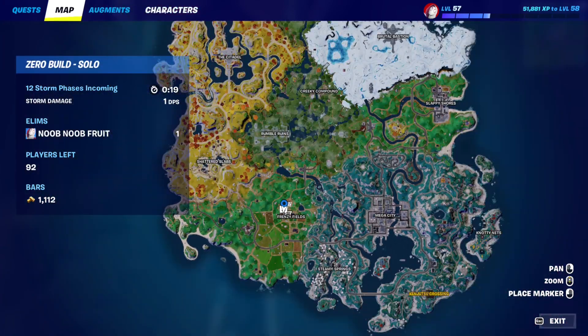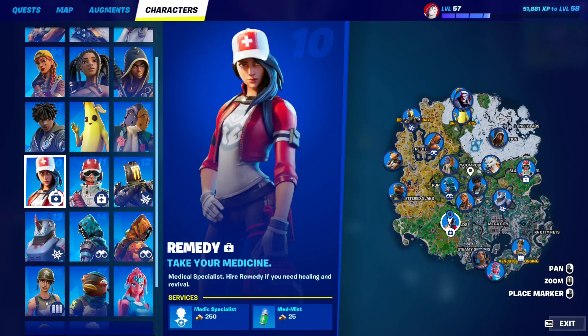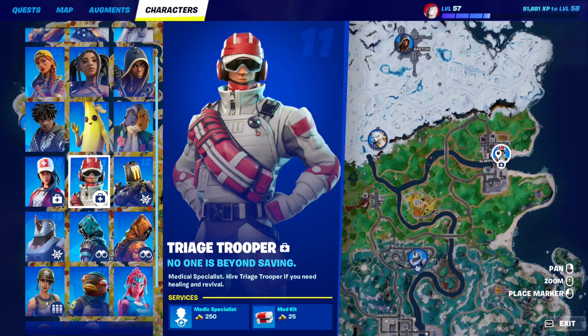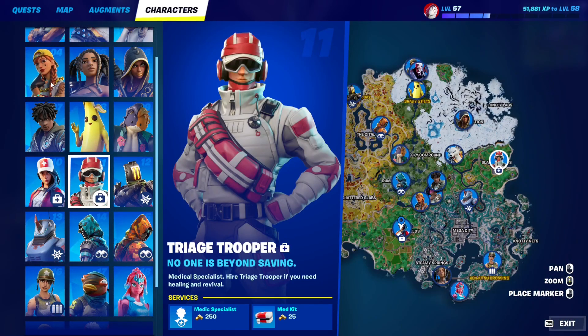You can go to the character tab and there's a certain NPC that you can hire. For example, this one right here — the Medic Specialist — he's going to be at Slappy Shores.